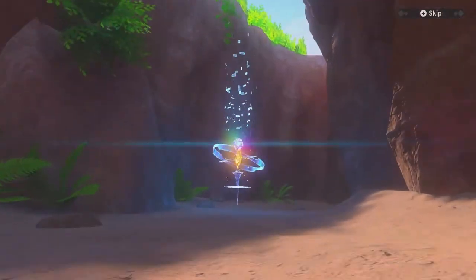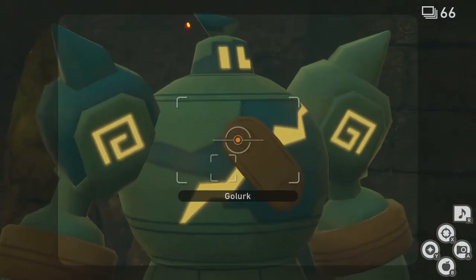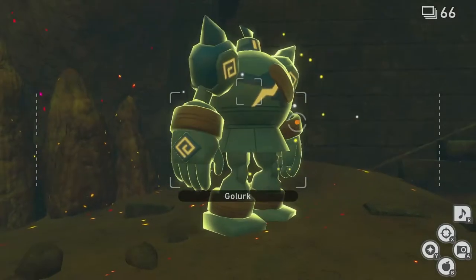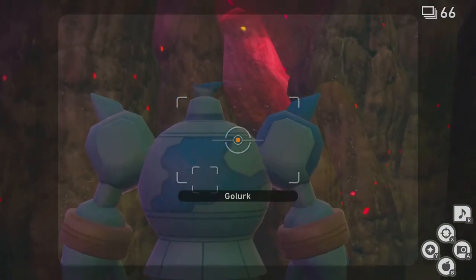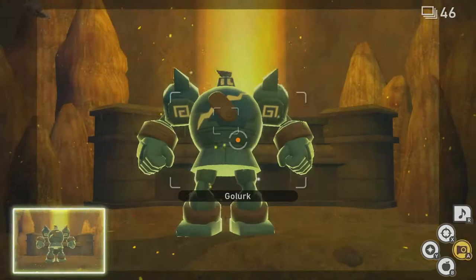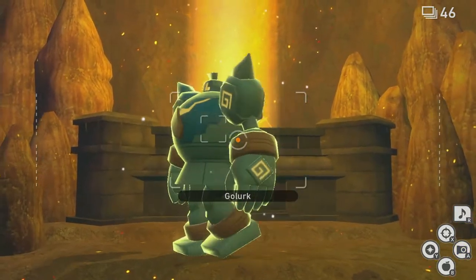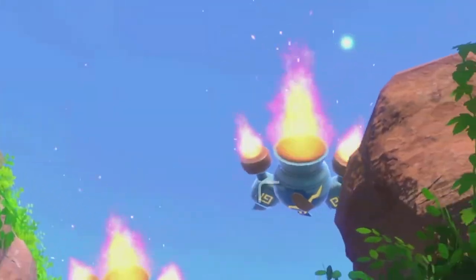Deeper into the ruins, we will also run into some Golurk. We could continue along the line of security, as its Pokedex entry states that it was created to protect people and Pokemon, but I think in this situation Golurk is better suited to act as a laborer — or rather a Pokemon version of a forklift — which isn't far off from this Pokemon's lore. Golurk are giant automatons created by ancient humans, so it makes sense that they would utilize their strengths to lift heavy objects.